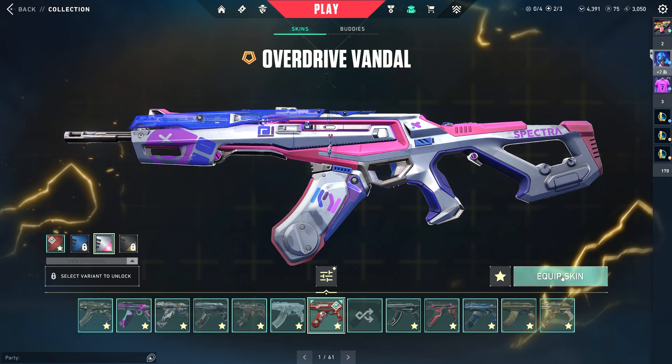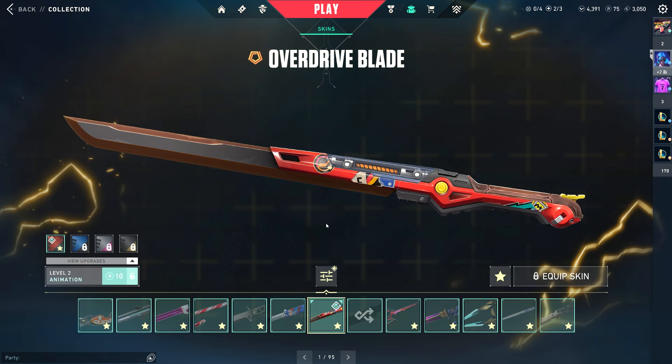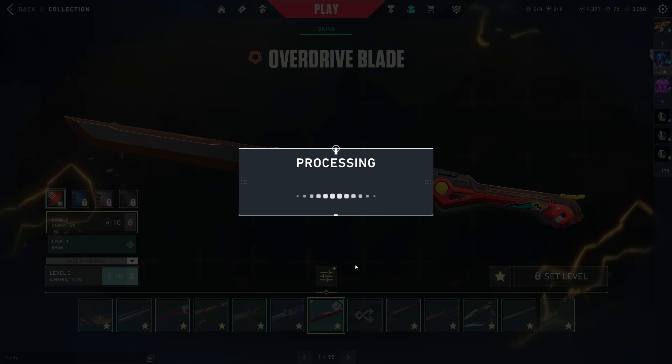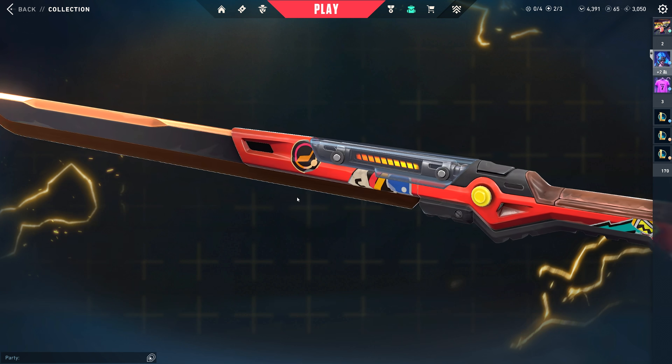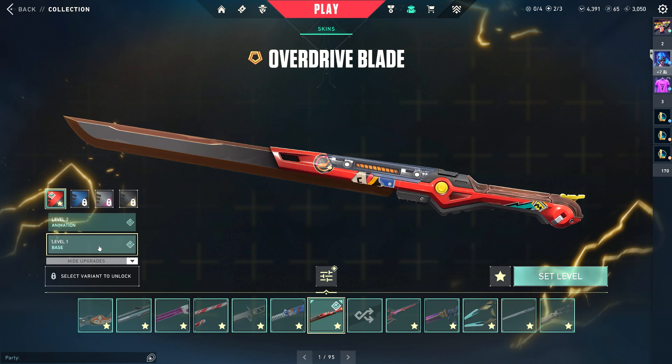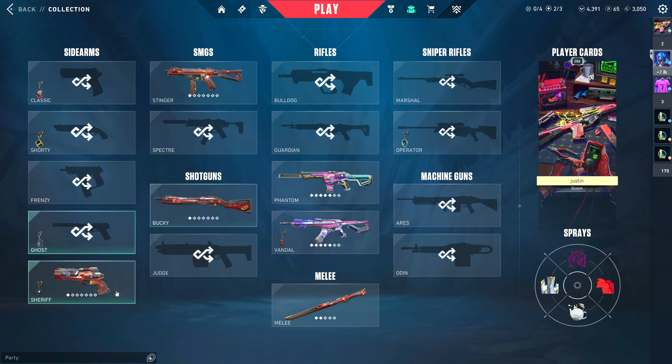We'll put it back on the pink variant. Next up we're going to upgrade the Overdrive blade — one upgrade in total as per usual. There it is, fully upgraded. When we go to the range I'm going to have this on level one so we can see what it looks like, so I'll set that to level one for now.